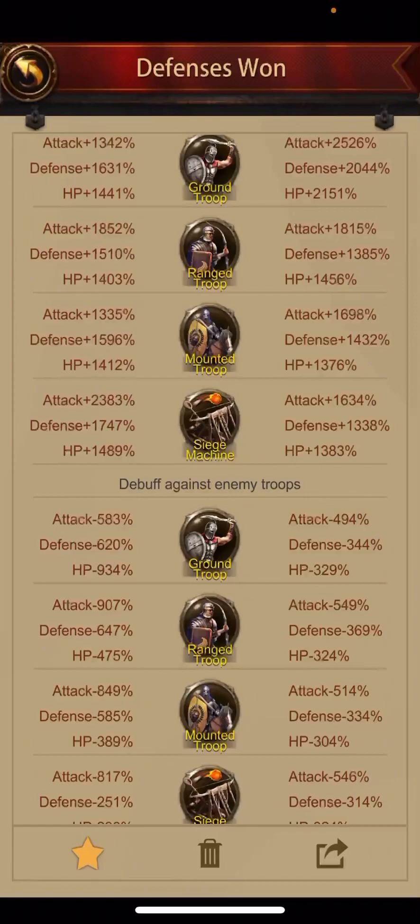Here's a defense I took last Saturday. If you look at the attacker's ranged troop attack on the right screen — their ranged attack buff is 1815. Half of that is 907.5. Look at my debuff on the bottom left for range troop attack: 907. So I had a higher ranged attack debuff, but only 907 counted for this battle because theirs was only 1815. On ground attack debuff, mine is intentionally very low — I have a bigger build with massive mounted troops, and the layering mechanic means ground troop attack won't be effective until I'm down to a much lower power level.